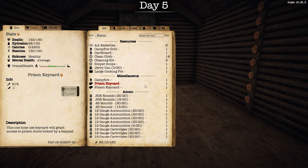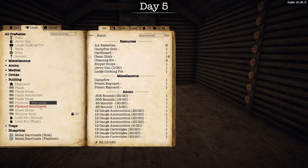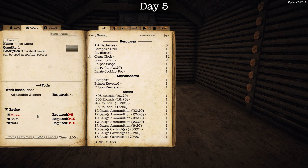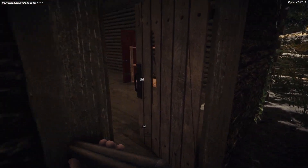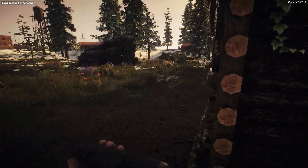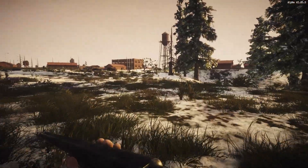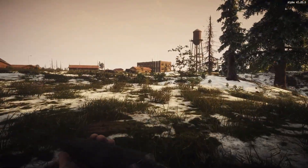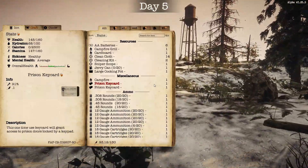Let's take a look at the crafting blueprints. Sheet metal — what do we need for this? Eight metal, eight bolts, eight nuts, and an adjustable wrench. No workbench needed! I can make sheet metal — that's even better than wood. We've got bolts. Let's go do some looting. We're gonna get some scrap metal, find bolts, and we already have the adjustable wrench. We don't need a workbench, so we're gonna come back and make a few sheet metal pieces.